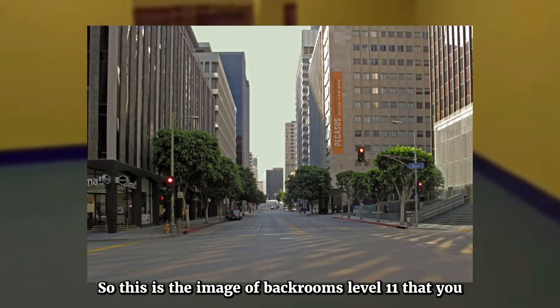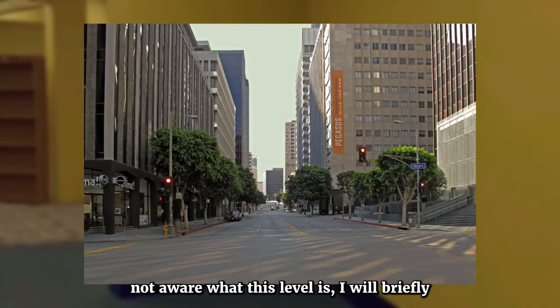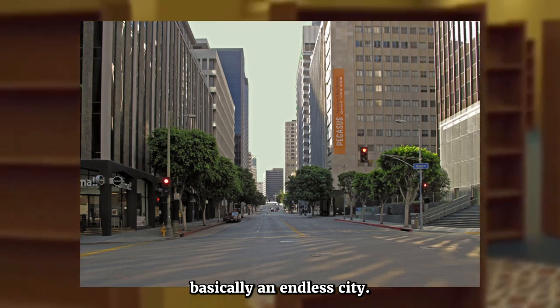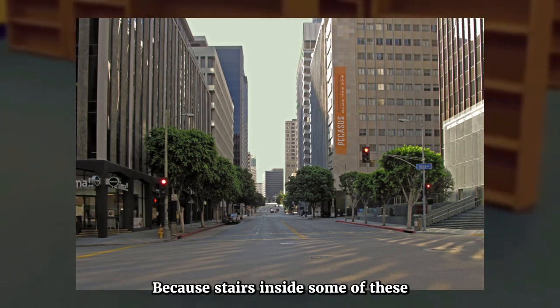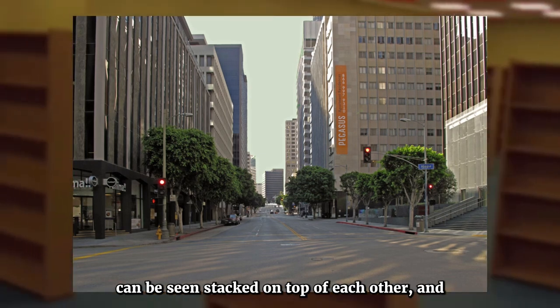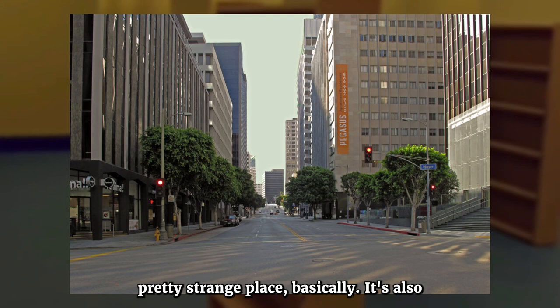So this is the image of backrooms level 11 that you might be familiar with. Level 11 of the backrooms is basically an endless city. There are buildings on this level, like in normal reality, but they're pretty weird to say the least, because stairs inside some of these buildings go nowhere, some buildings can be seen stacked on top of each other, and some of them can be seen floating.